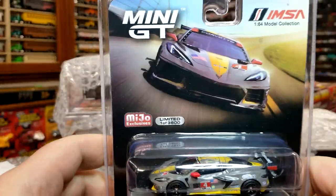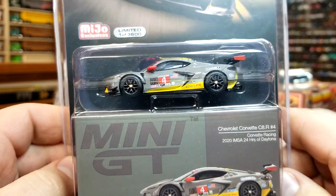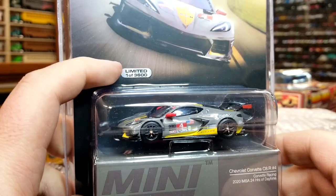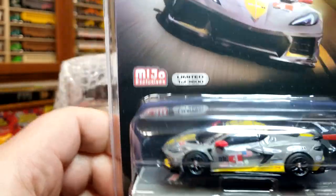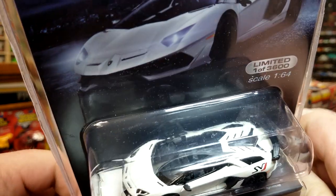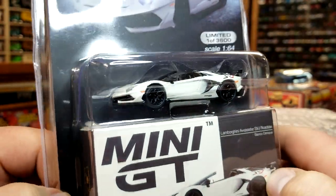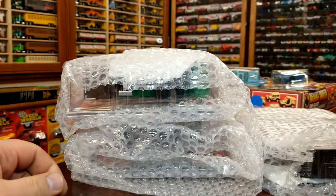Got some more Mini GT — this is the second version of the car already, now in gray; the first one was in yellow. Absolutely ridiculous casting, ridiculously good, and this one looks equally impressive in gray. Very happy — this one is 3,600 production. You'll notice on older Mini GTs most were around 1,200 to 1,800 pieces, and now they're pushing up, so production numbers will continue to climb because Mini GT is just ridiculously popular. Another Mini GT — this is the Lamborghini Aventador SVJ Roadster looking awesome in pearl white. Can't wait to crack this guy open. Very busy detailing, exactly what you'd expect from a Lambo — also 3,600 pieces.